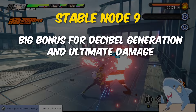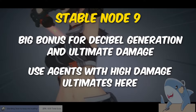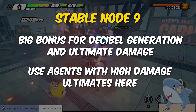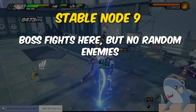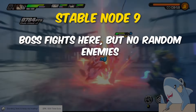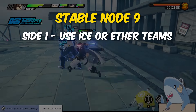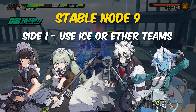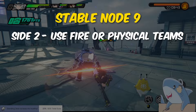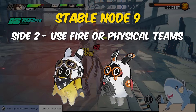Stable node nine has a big focus on DPS agents and increases decibel generation for your ultimate, as well as ultimate damage, by a ton. This stage also pits you against actual bosses — not just tough enemies. They still hit like a truck, and if you don't dodge or perfect assist, your team will get wiped out really fast. The first side is weak to ice and ether damage; Ellen or Corrin with Leica On and Sokaku are great here with Shark Boo, Peng Boo, or Butler. The second side is weak to fire and physical, and Soldier 11, Kaleida, and Ben put in work with Rocket Boo or Cry Boo.